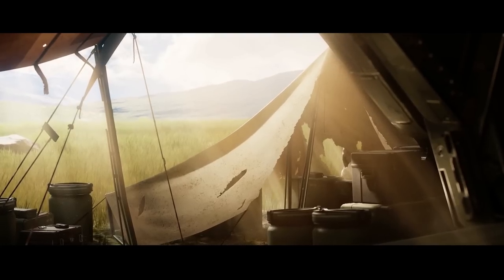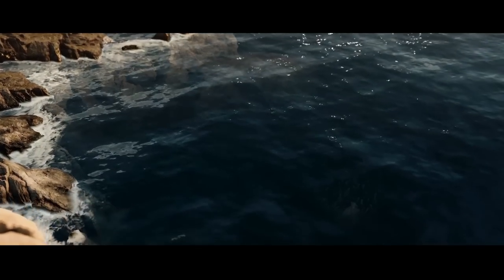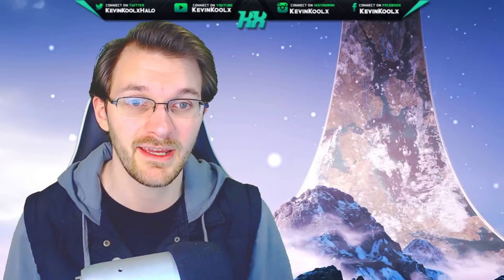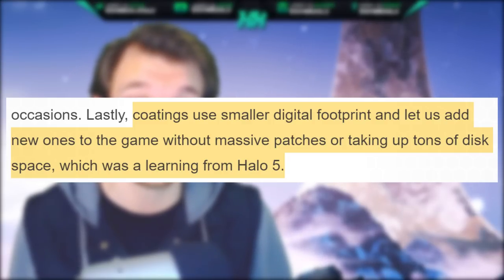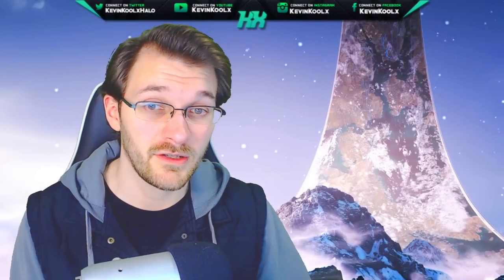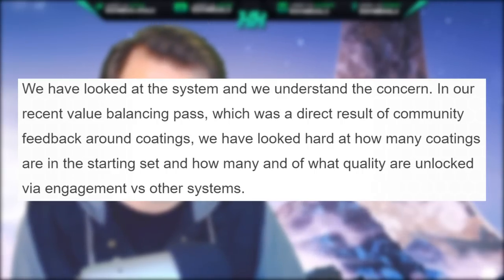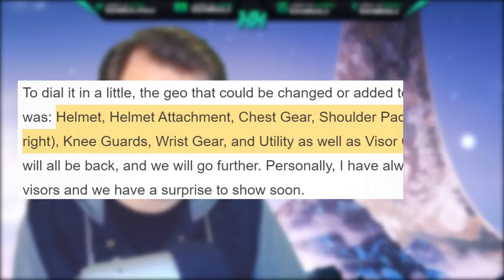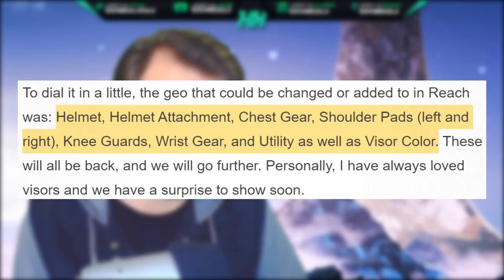One hot topic they had to discuss is the coating system in Halo Infinite, which has removed the primary and secondary color options — something a lot of fans weren't happy about. They're still holding strong on the armor coating system, saying it allows more customization and that each item creates a smaller digital footprint, so they can add more content without massive patches like Halo 5 required. They reviewed community feedback and looked hard at how many coatings are in the starting set. They confirmed Reach-level customization: helmet, helmet attachments, chest gear, shoulder pads, left and right knee guards, wrist gear, utility, and visor colors.